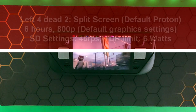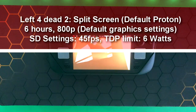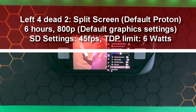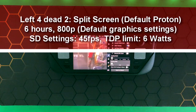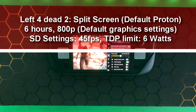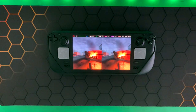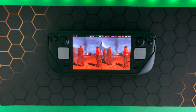The next game I tested was Left 4 Dead 2, and I tested this in split screen co-op. I got six hours at 800p with default graphic settings. The Steam Deck settings were set to 45 Hz with the TDP limit at 6 watts. Left 4 Dead 2 is the best co-op game on the Steam Deck, especially the OLED — it looks fantastic and you get around six hours. Steam's version adds split screen, which basically launches the game twice, so running this game twice and still getting six hours is very impressive.